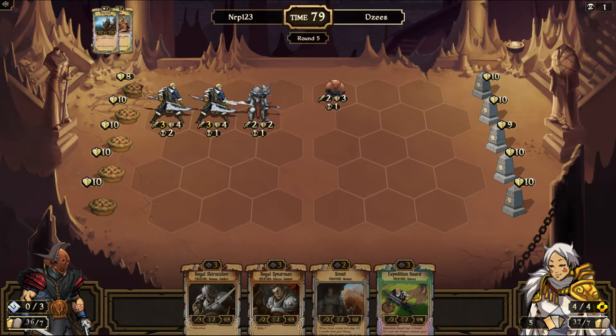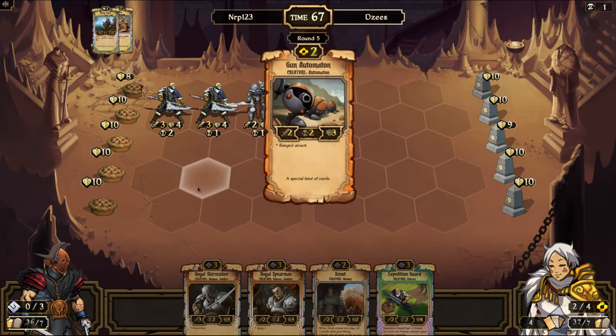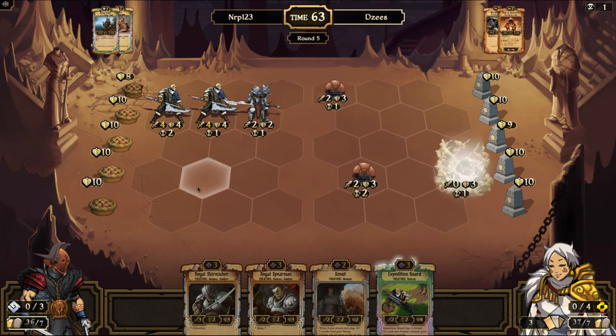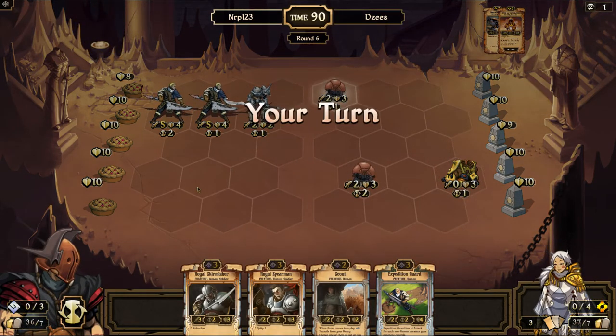Still two Order decks are very viable post-Echoes. There's lots of Tempo Order builds and there's lots of late game Order builds. You saw me play late game Order in ranked probably two ranked videos ago. Yeah, so you're just gonna give up that automaton up there. That guy gets pretty big. I'm worried about him.